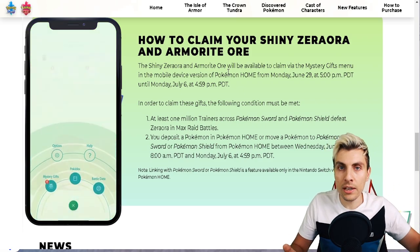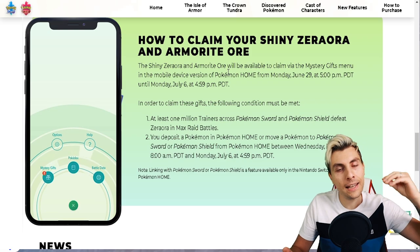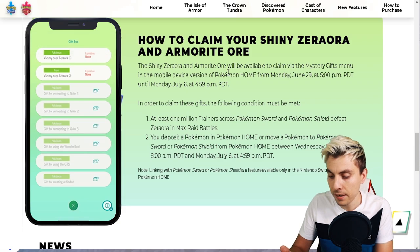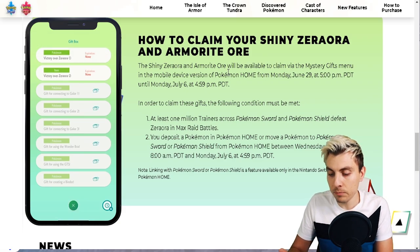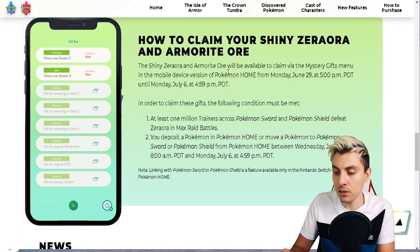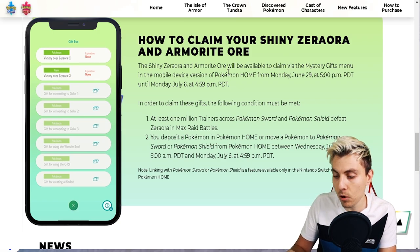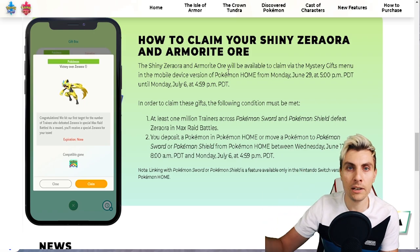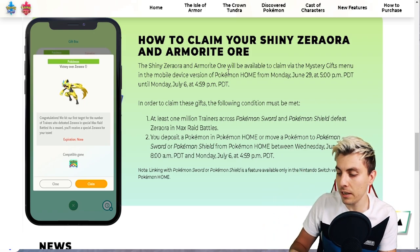Once you've done the trade, just close your app down, refresh it, open it up again and the gift should be there. Hit the menu button at the bottom, go to Mystery Gifts, then Gift Box. There should be two gifts — Victory Over Zero Aura 1 and Victory Over Zero Aura 2. I'm assuming we get the Armorite Ore gift as well, because if we hit over two million trainers beating Zero Aura, we got Armorite Ore as an added bonus.